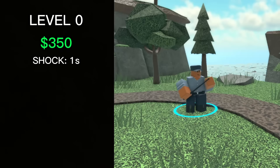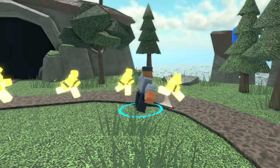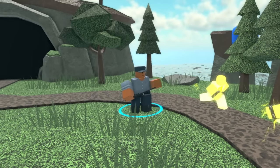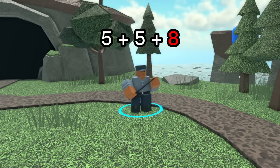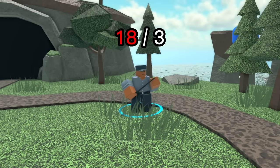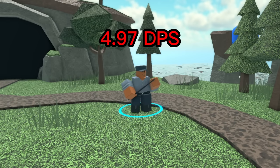At level 0, it deals 5 damage, 8 critical damage, has a swing rate of 1.208, a range of 5, and a DPS of 4.97. Because of its critical hits, the Warden's DPS is calculated a bit differently. To find this DPS, we first find the average damage per hit by adding the total damage from 3 attacks — 5 plus 5 plus 8, equaling 18 — then divide by 3 to get an average of 6 damage per hit, giving a DPS of 4.97. I'll be doing this for all future levels of the Warden, but I won't bother you with the math.